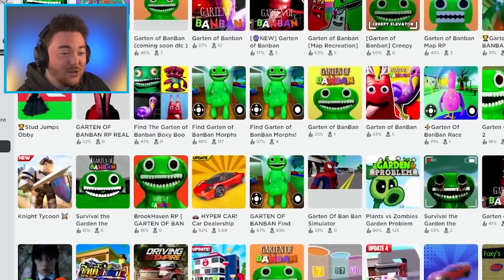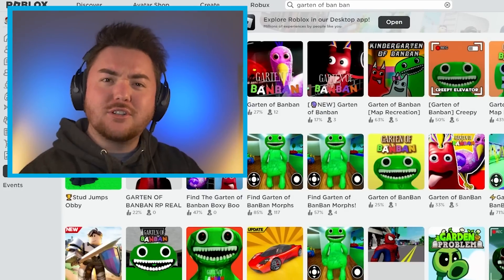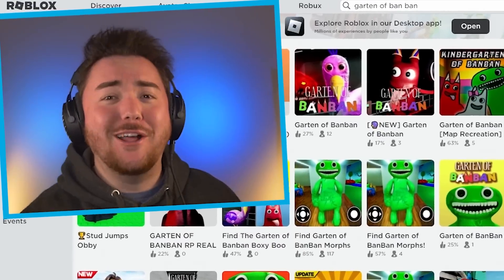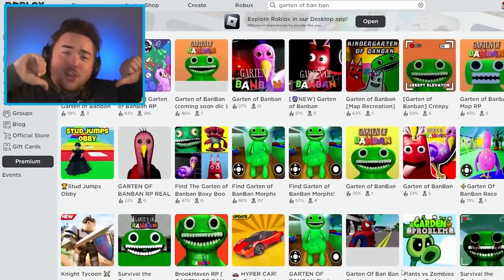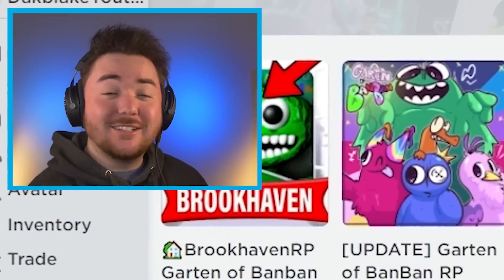So as you can see, there are so many games. Some of them look like rip-offs, and the others look like fan-made games. There's like a good blend here, and I'm excited because I want to find the craziest one. Hopefully today I can go into the games, glitch them out. You know me, your boy Zach Blake — I'm going to find glitches, play it differently. Let's go into the first game.